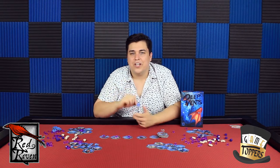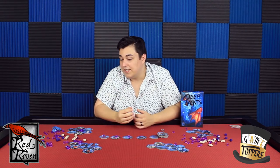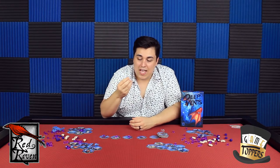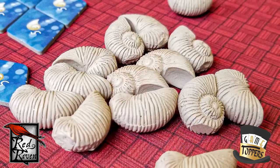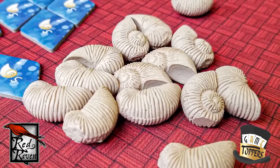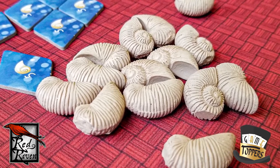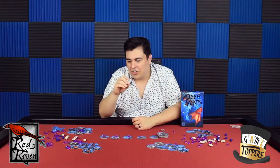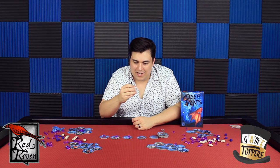I didn't see a lot of player elimination in our games. I have seen some people complain that in a game like this, player elimination feels kind of out of place — but again, I didn't really see a lot of it. The other thing you can do to mitigate attacks is by getting these shells. Shells basically cut an attack in half — if you're getting attacked for five, you cut it in half and round down, so now you're only getting attacked for two. These shells are also the best component in the game. It might just be plastic, but it almost feels and looks like a real shell. Just super cool components.